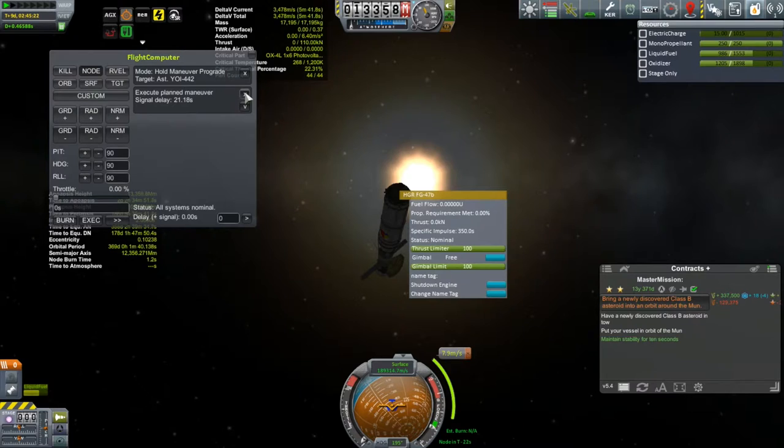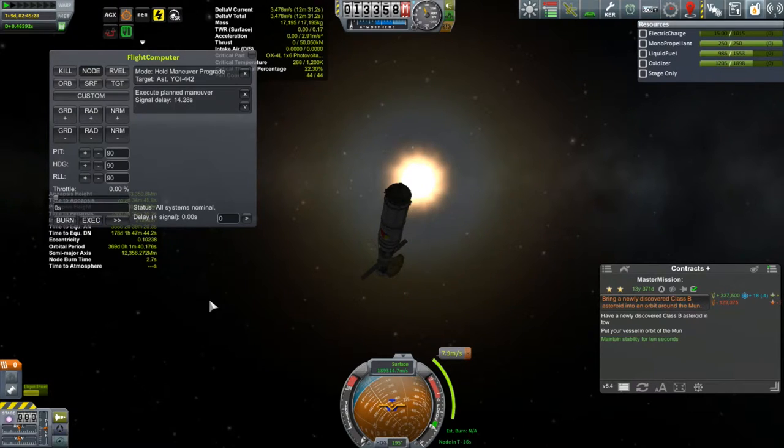I'm going to cancel the burn. This is a really tiny burn, so let's dial the thrust back a fair bit because it's going to take next to nothing to perform this burn anyway. Let's press execute again — burn's coming up in about almost 10 seconds.